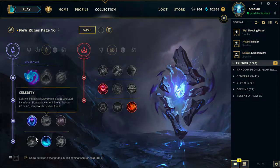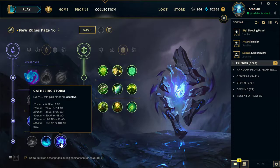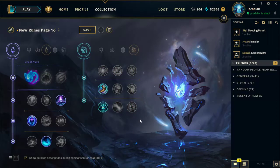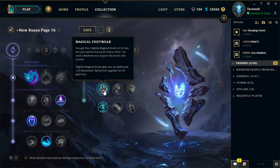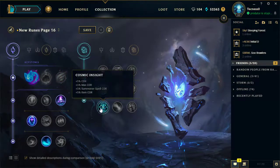I'd probably take Transcendence and Water Walking. If you think it's going to be a long game, Gathering Storm is still good - I think over 40 minutes this thing becomes amazing. And then the last picks would probably be something like Biscuits, Magical Footwear, and Cosmic Insight. This gives you extra CDR on your ultimate, extra movement speed while on the river getting you able to roam to mid or top lane quickly, and extra CDR allowing you to proc your abilities, ultimate, everything. It also affects item CDR so you can proc Redemption or Zeke's or Hourglass faster.